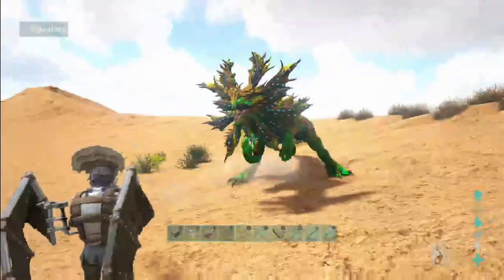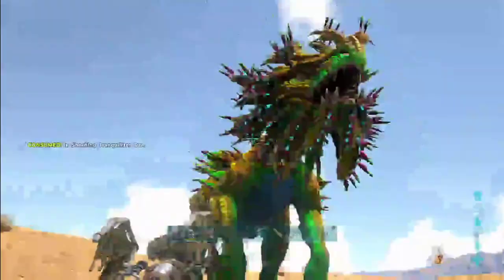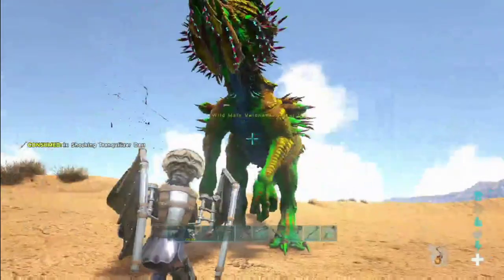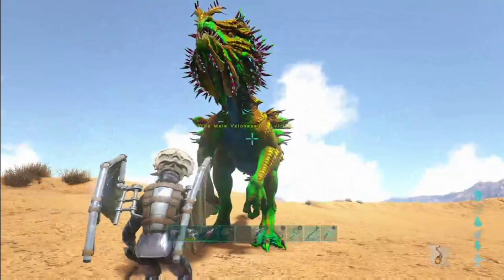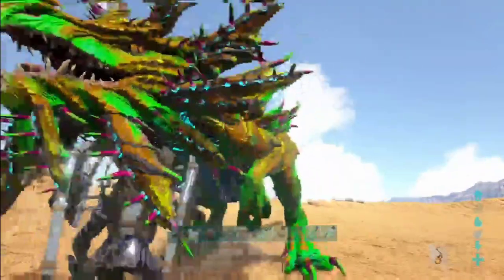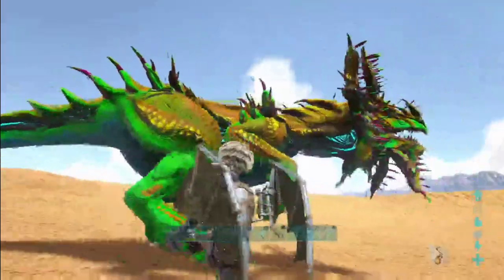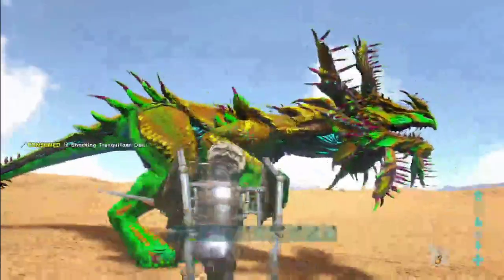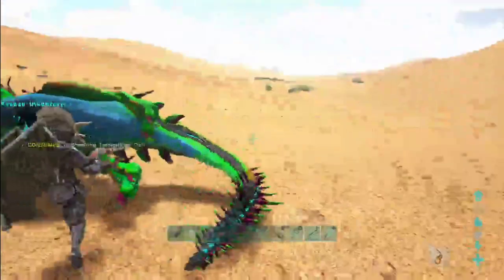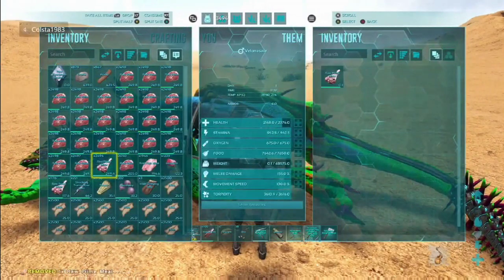Hi guys, welcome back to the channel! In today's episode we've got quite a few things going on. Firstly, I'm going to tame some velos — this is the strategy I use. You get right up close; if it slaps you, you're a bit too close, so back off, wait for it to go into turret mode, then get underneath its head and pummel it with tranqs. If it ever gets out of turret mode and slaps you, back off again, wait, and go back in. There are quite a few I'm going to be taming here.